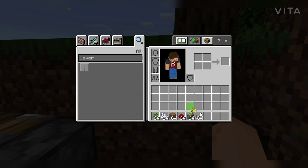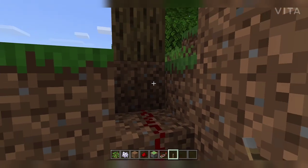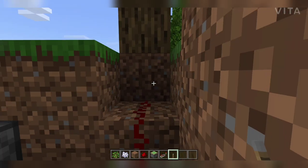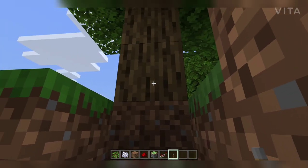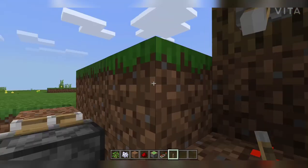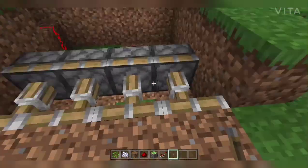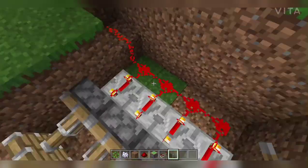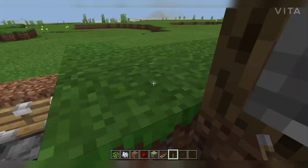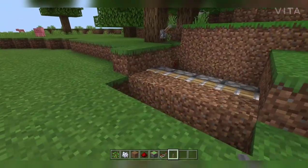We've taken the lever and we place it here. Let's see if that works. You can see the piston is working — the system is working!